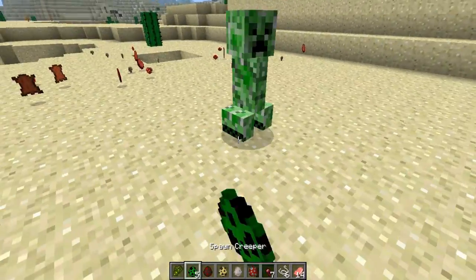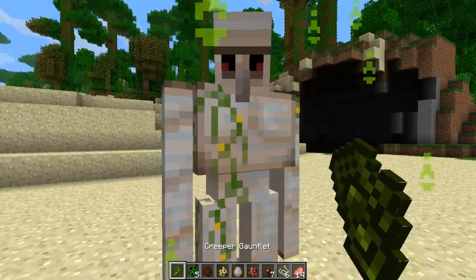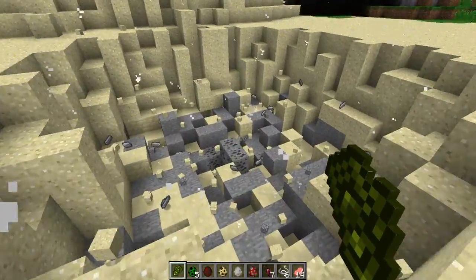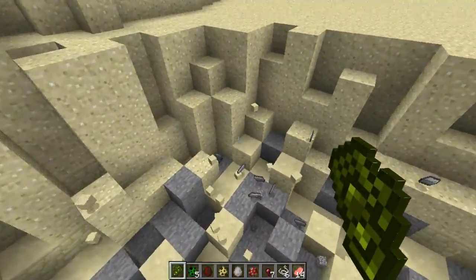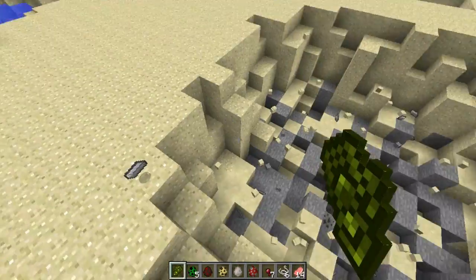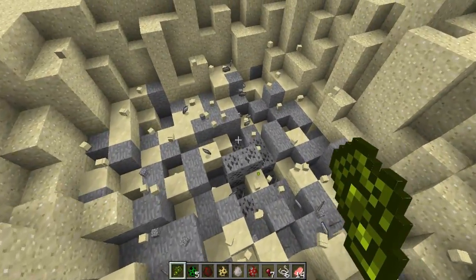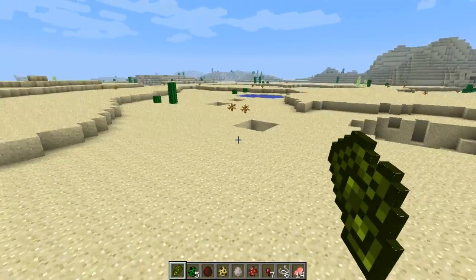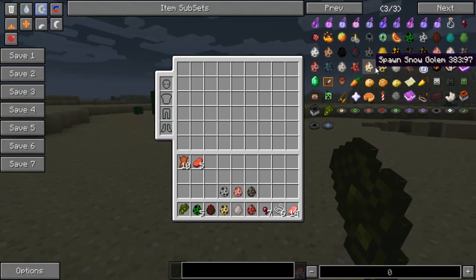Let's see about the Iron Golem. I don't know if this will actually work or not — I doubt it will. Oh my gosh! He gives you Iron! Look at that! So if you want Iron from an Iron Golem... I think it's an Iron Block or a couple of Iron Blocks to make one. So if you wanted to destroy your Iron Golem, that's an easy way to do it right there. That's pretty amazingly awesome.